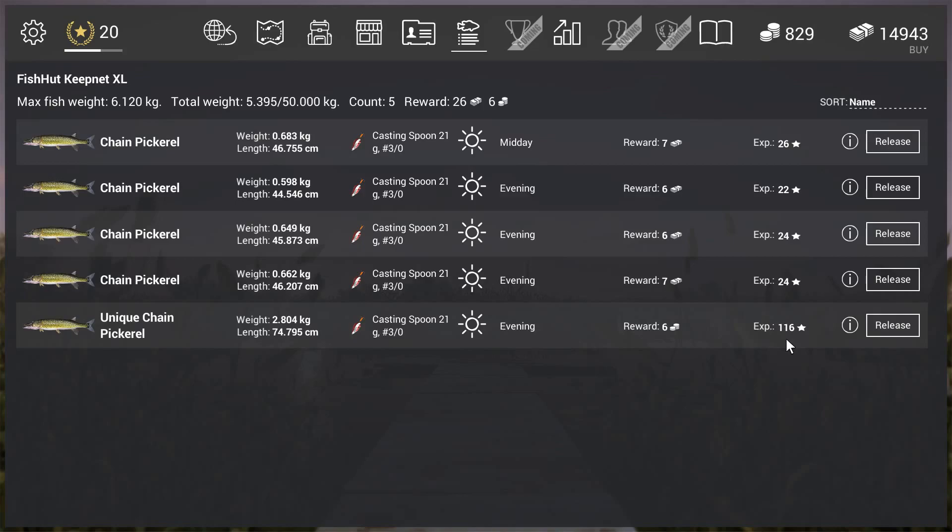I talked with guys who caught a lot of unique chain pickerels, and they said 60 to 70 meters is the best place to catch them. I got mine at 62 meters, so I believe those guys. And as you can see, the lure you need is the casting spoon, 21 gram.